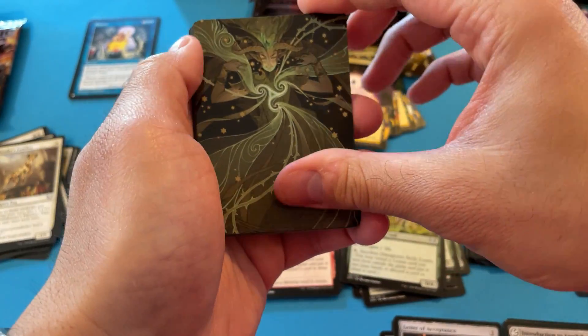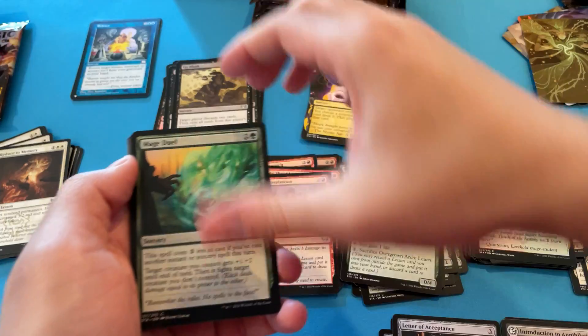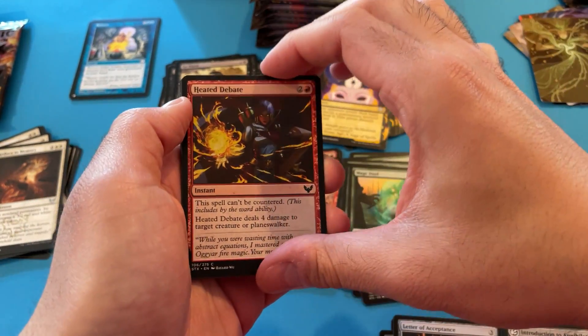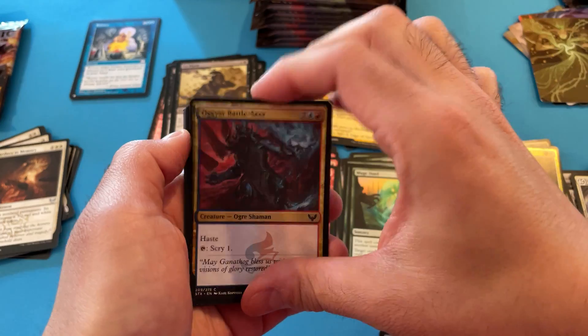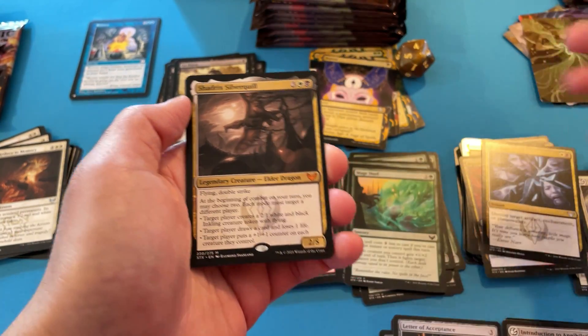I'm just so used to — they have different varieties for like every pack, so it's like... okay, we're opening up with an uncommon. This is not okay. Another Dragon's Approach — I'll take it just to get a thousand of them. It's one of those things where —